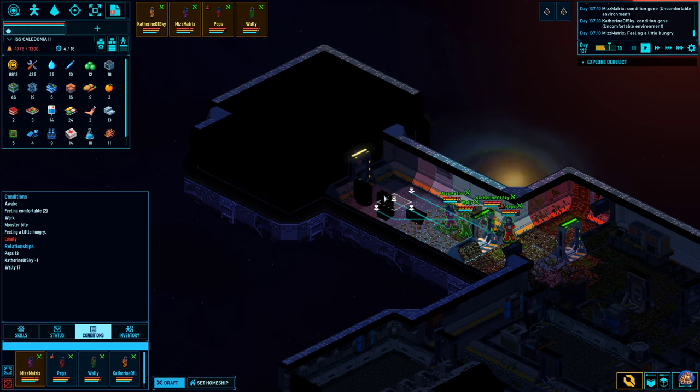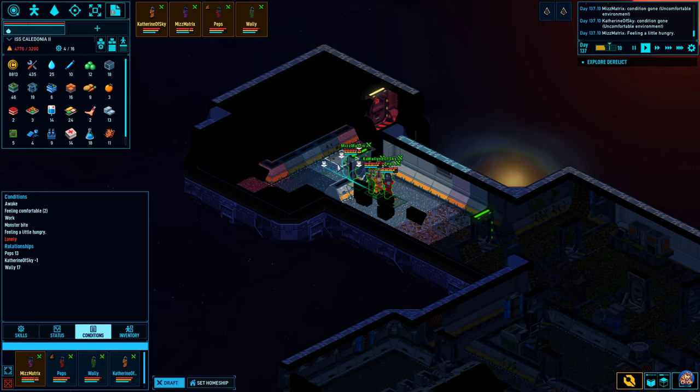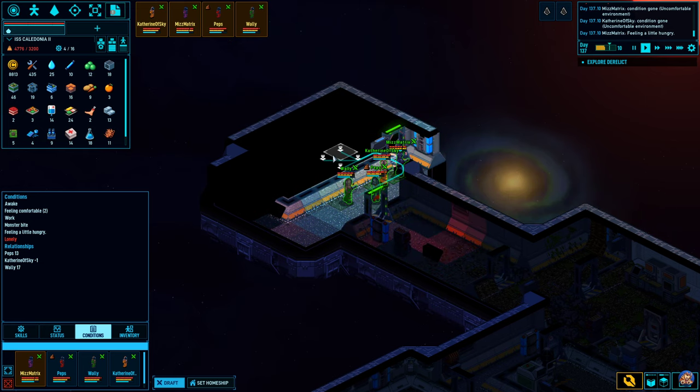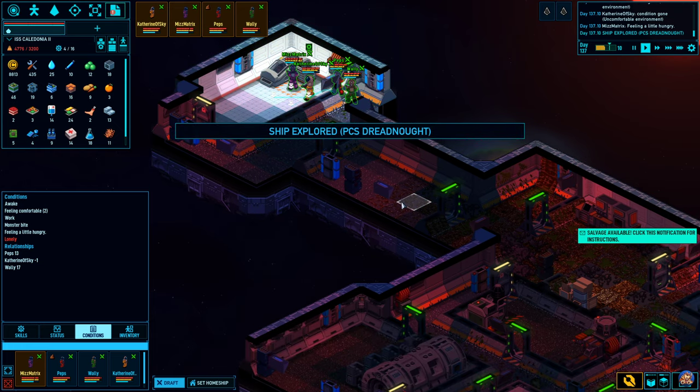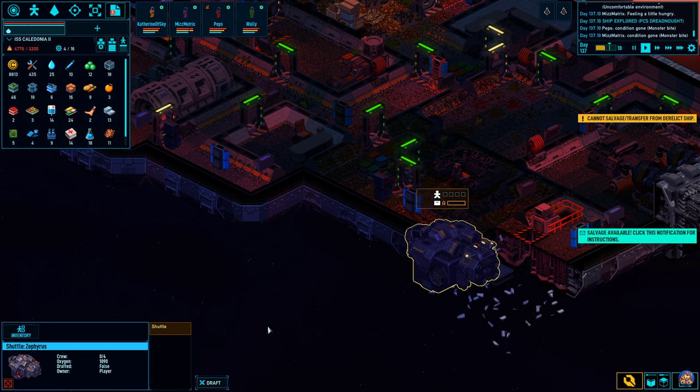I'm guessing there was supposed to be an airlock somewhere up here. No, the airlock was actually supposed to be down where we were, because it had the storage. Ship explored. Okay, let's undraft you guys and undraft the vessel as well.